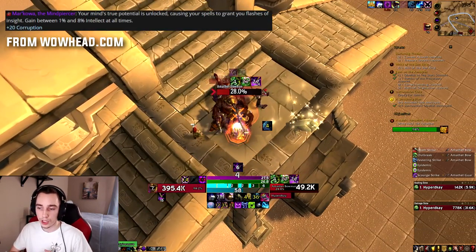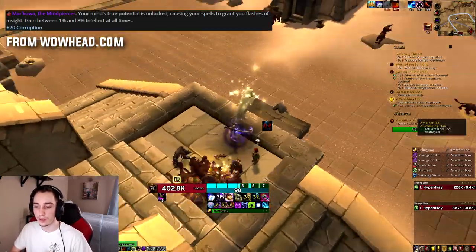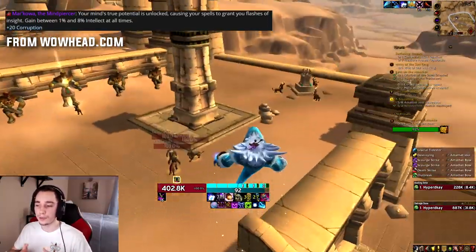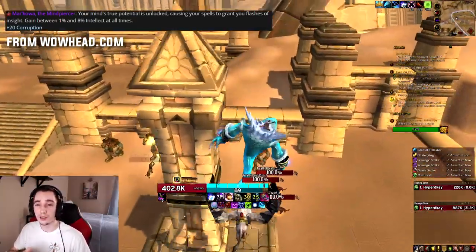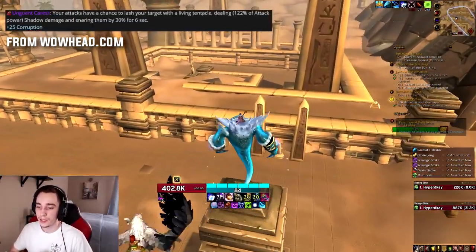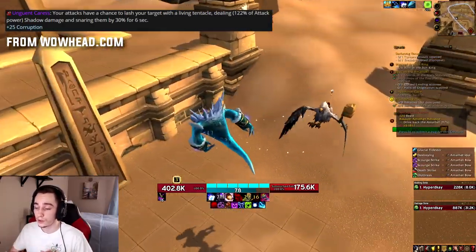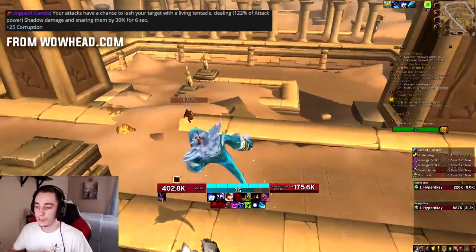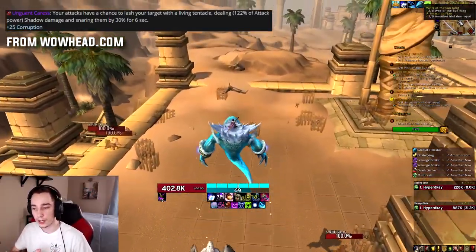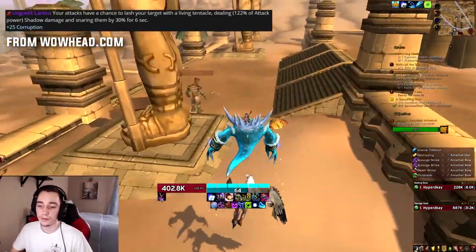For Holy Paladins, Resto Shamans, Elemental Shamans, and Mistweaver Monks, there's the Mind Piercer axe from Drestagath, which constantly gives you between 1 and 8% intellect — think of it like a Darkmoon Faire card that reshuffles every time it procs. Then lastly, for agility classes using fist weapons, we have the Uncorrupted Caress from Ra-den, which deals damage to your target and whenever it hits them also snares them by 30% for six seconds.